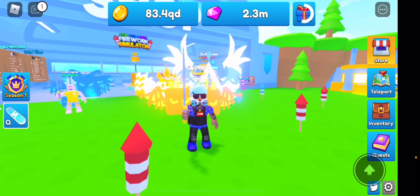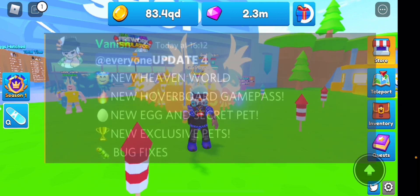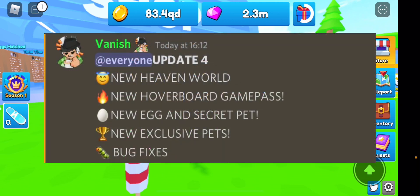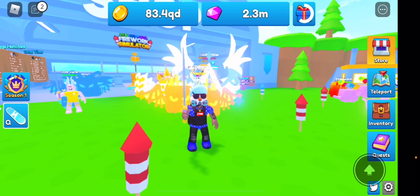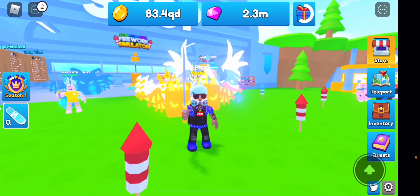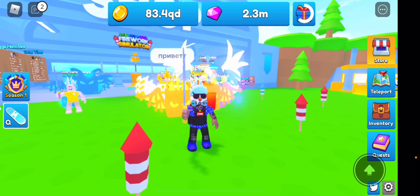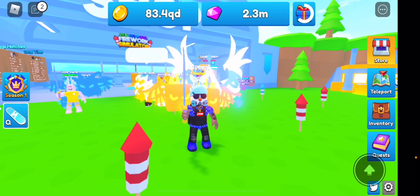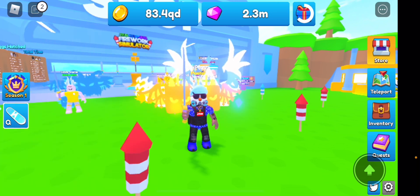I had the update log on screen but the server just shut down so it disappeared. Reading from their Discord: new Heaven World, new hoverboard game pass, new egg and secret pet, new exclusive pet, and bug fixes. There is also a mystery merchant — I've seen it all over Discord. Hopefully I can find it and I'll show you, or I'll let you know how long it takes.